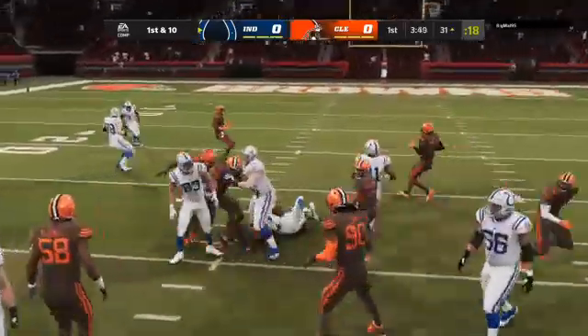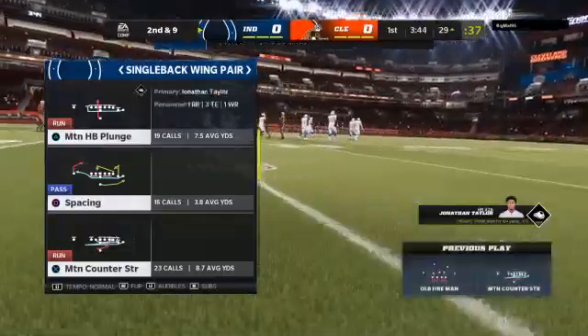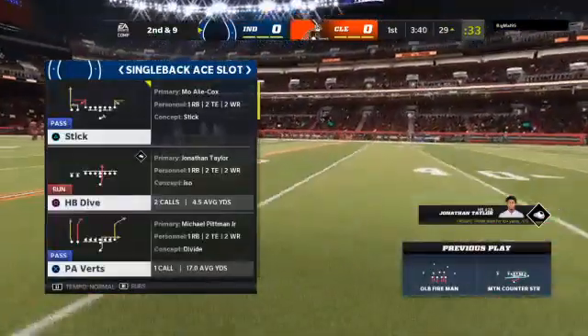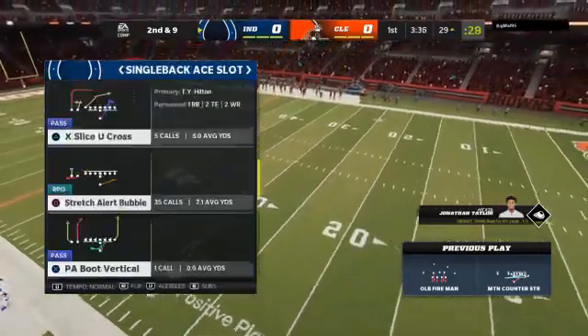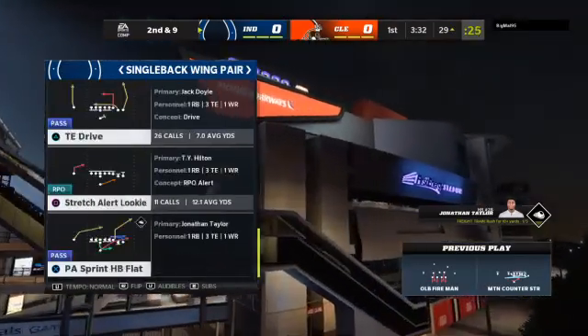First and ten, Taylor now. A short gain here — maybe a yard to the 29. Not much on that run. That's exactly the way to execute a run blitz there. They guessed correctly that they would move the ball on the ground, honed in on it, and stopped him. Mark that down for a win in the defense's column.